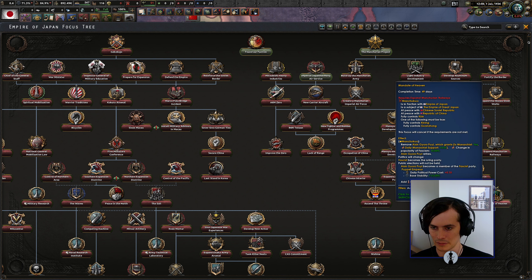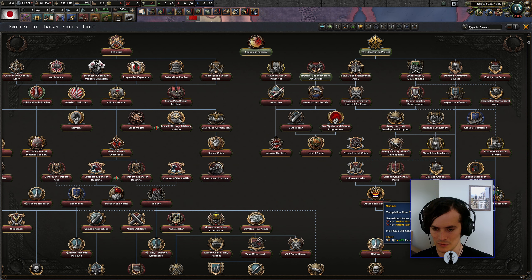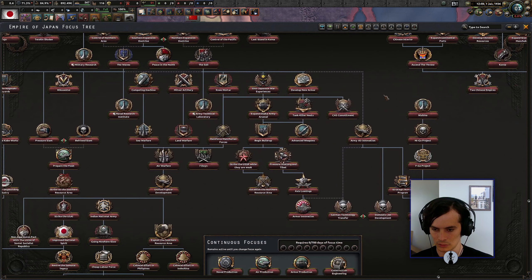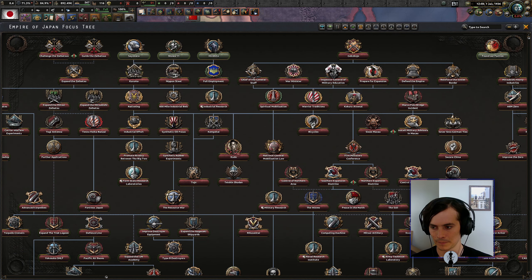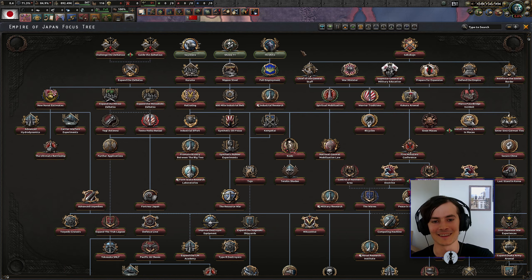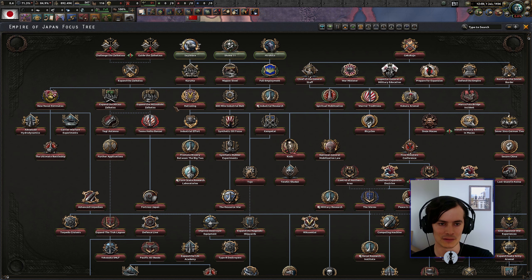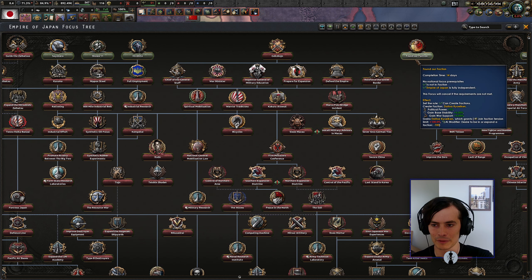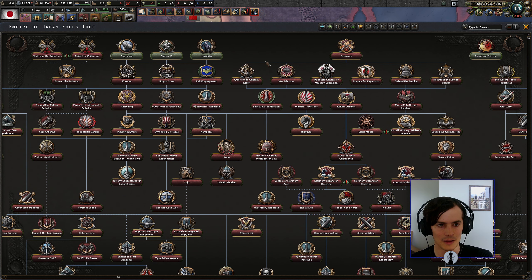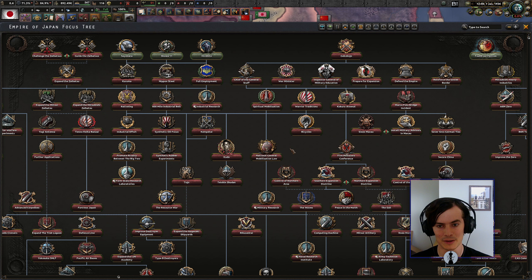Mandate of Heaven — cool. We can buff up Manchuria to become like a full-on puppet government, reformed Mandate of China gets buffs. It's only imperialism if it's from the imperial region of Europe — this is just sparkling conquest. We can't do these because we don't have the national spirit in power, which I imagine will be an event we choose between later on. I think I'm going to found our faction first, grab that war support, base stability, and tons of political power, then go grab that political advisor. In the fullness of time we're going to try and declare war on China — we may do it a bit late or a bit early, I'm not sure.